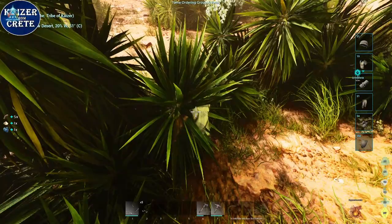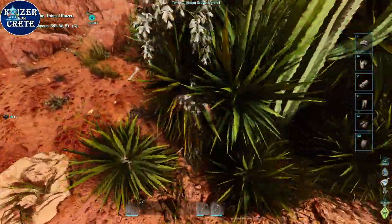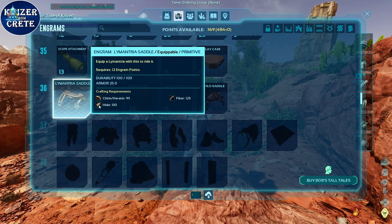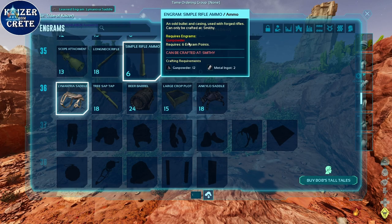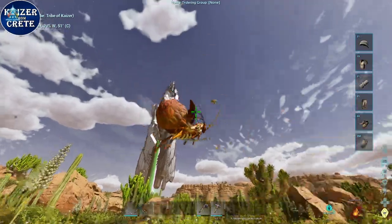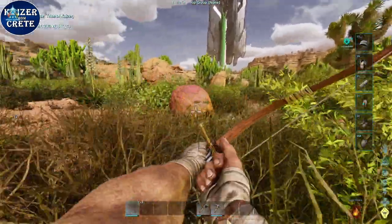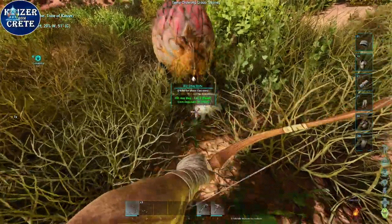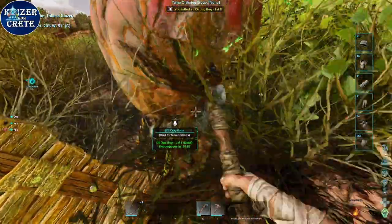You can do whatever you like in this game, and if you end up getting killed you can just respawn in your base. You're gonna need 95 chitin to craft yourself a Lymantria saddle, which is not gonna be easy. You need to hunt and kill every single jugbug you see and harvest it with the hatchet to get the most chitin you can.